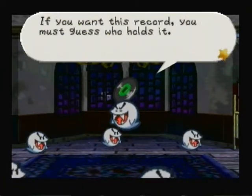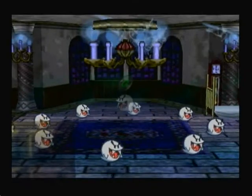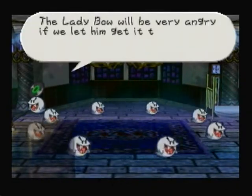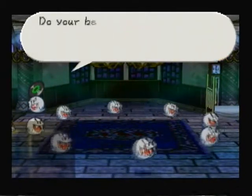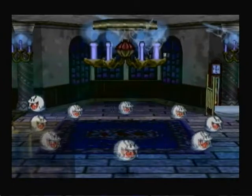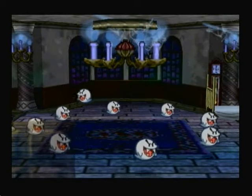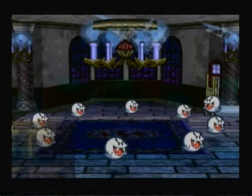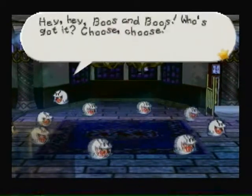The Boo says: 'If you want this record, you must guess who holds it.' This is pretty much like when you have to get Kooper's shell back — it's kind of the same thing, you have to just see where it goes. 'The Lady Bo will be very angry if we let him get it so easily. Do your best, like we practiced, Boos.' So they're going to dance around and hide the record. Let's just try to remember who has it.